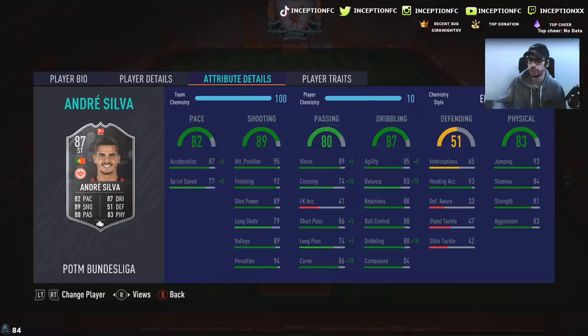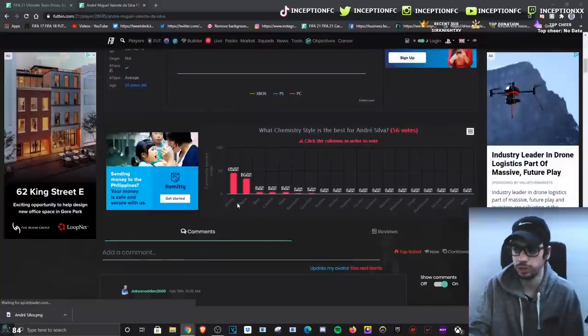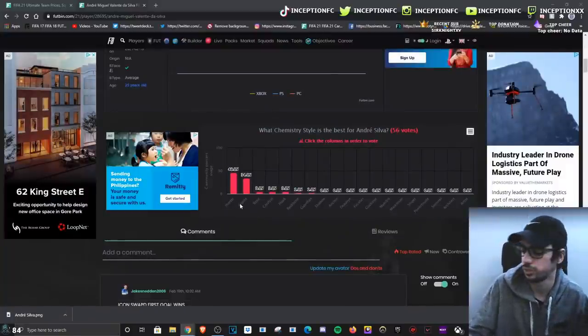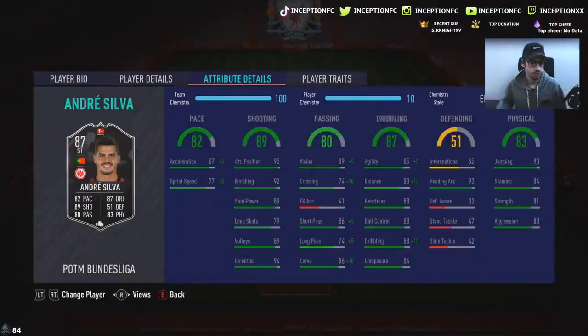Regardless, I do think that the engine is definitely going to make the most sense for a card like this. Most people are either giving him a hunter or an engine because people really like the pace in this game, but for me, I always aim for a better general experience. With the card's passing for base card stats, it's good as well — 86, 74, 86 curve, at 89 vision is very good because with the engine chemistry style, we will be boosting it a lot as well. This is why he's giving me a lot of CAM vibes.